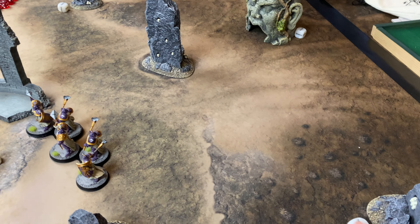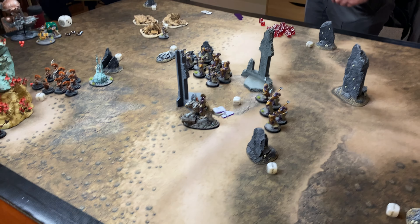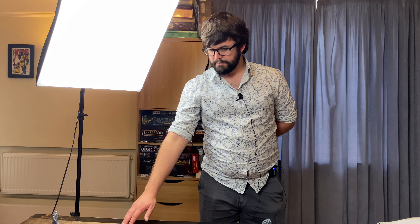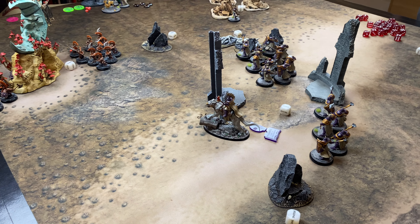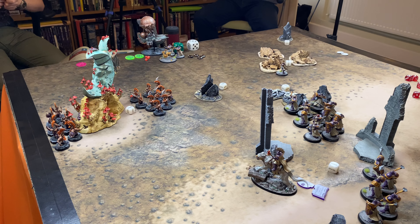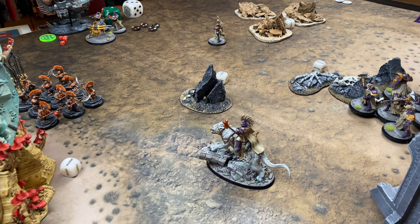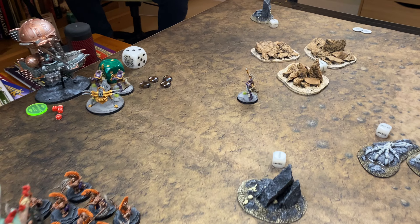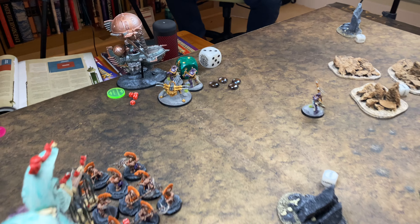Stormcast turn three hero phase: two command points, no heroic action. Generated command point, successfully cast Flaming Weapon and got rid of the Comet — can drop it on his head later. Into movement: the Dracoline advanced with purpose, Hearthguard redeployed on a five. Dracoline needs an eight inch charge. The Encampment moved up so the unit can now issue commands to the Ballista. Shooting: all-out attack, rapid firing into the Gun Hauler.